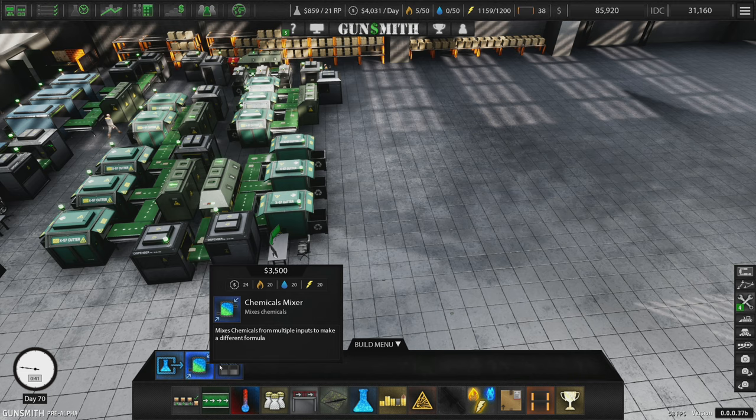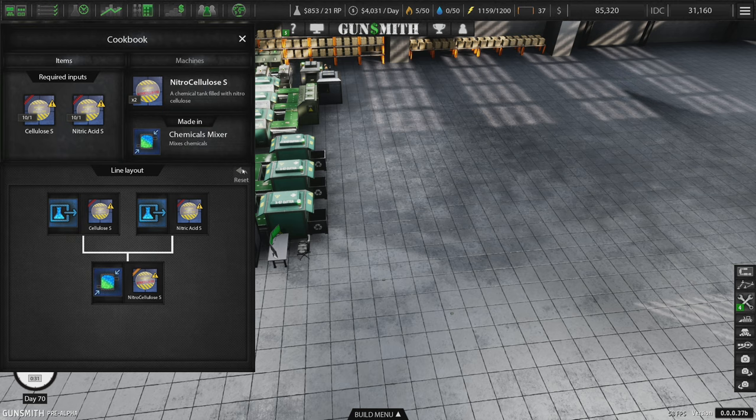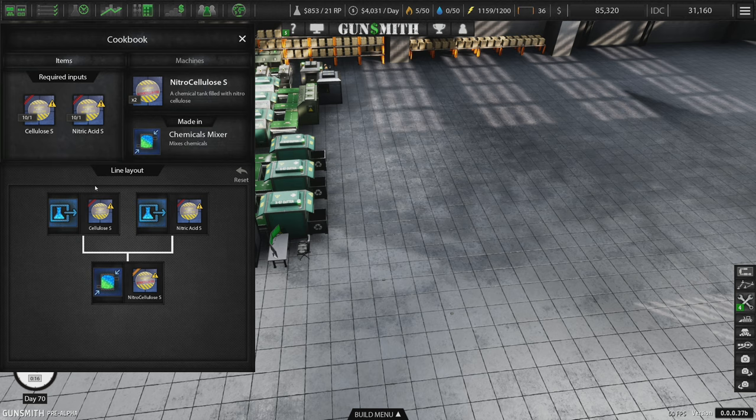Let's investigate some of the chemical stuff. Chemicals dispenser, chemicals mixer, and a chemicals dryer. If I take a look at the cookbook, we can see that Nitrocellulose and Gun Cotton S is unlocked for us, as well as the raw materials for Cellulose and Nitric Acid S. So, Gun Cotton and Nitrocellulose — I'm not sure what these are, but let's go ahead and take a look.